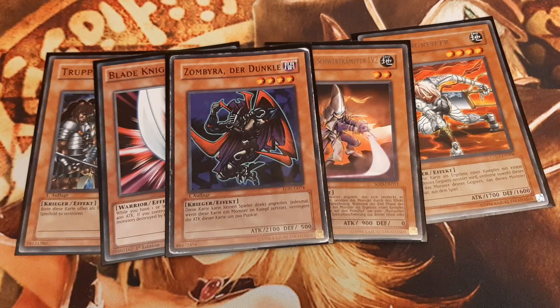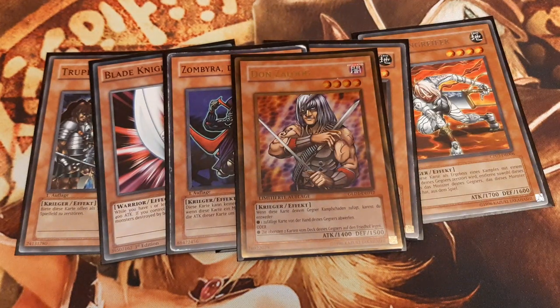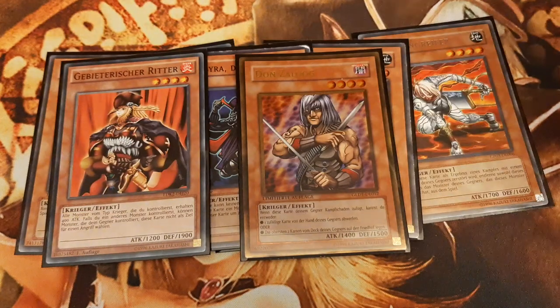If the opponent's field is wide open, Don Zaloog may rip a card from the opponent's hand. Command Knight raises the attack values of all of our warriors by 400 points, while protecting himself from battle destruction if we control another monster.